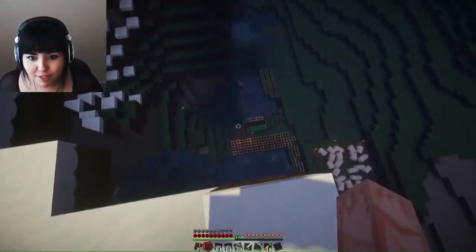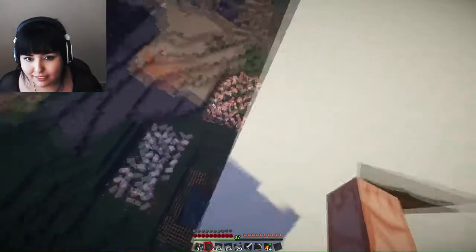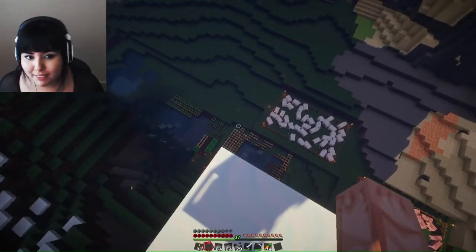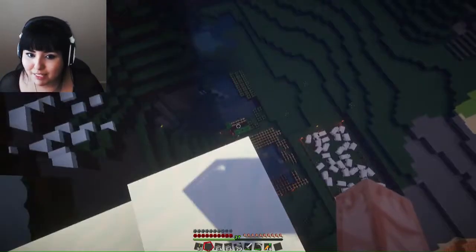Down here is our farm. We have sheep and chickens and pigs and bunnies. We also have a farm with wheat, potatoes, carrots, and melons.